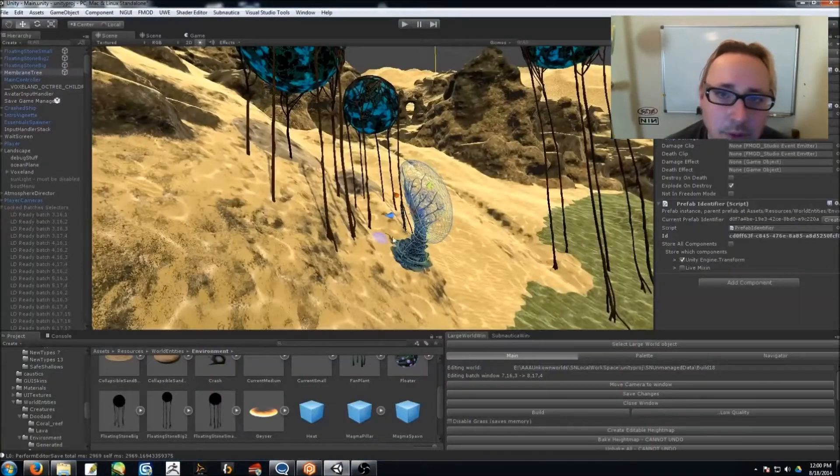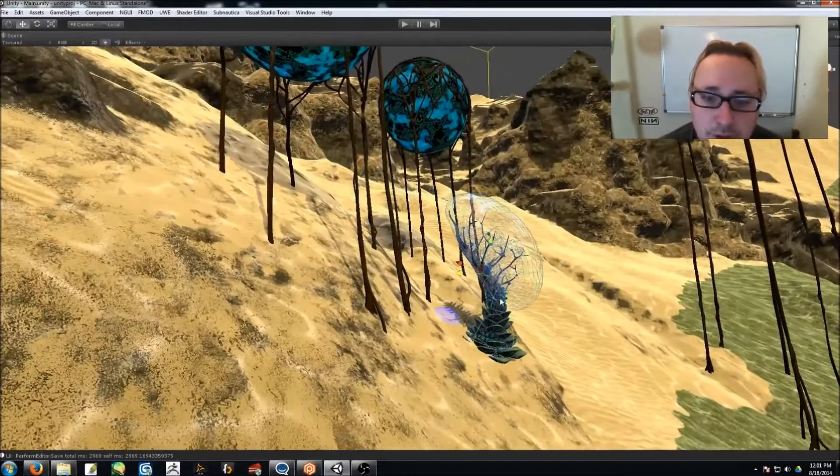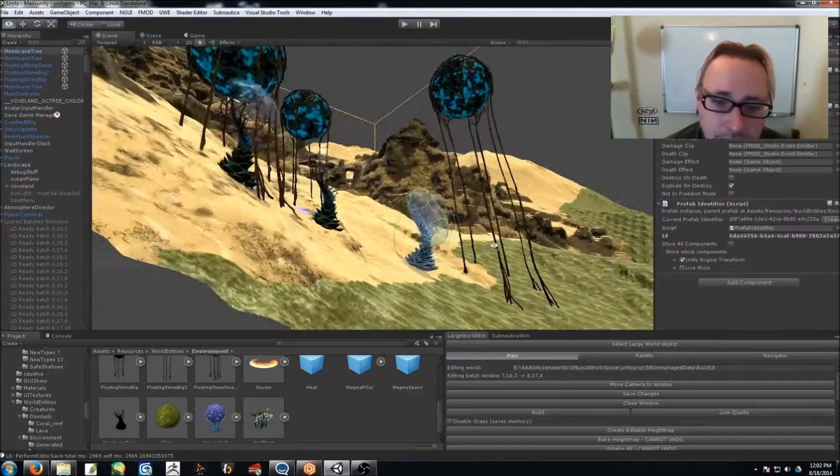You have to do this weird thing where you have to load the game briefly and then shut the game off while you're in the editor, otherwise there won't be sunlight.